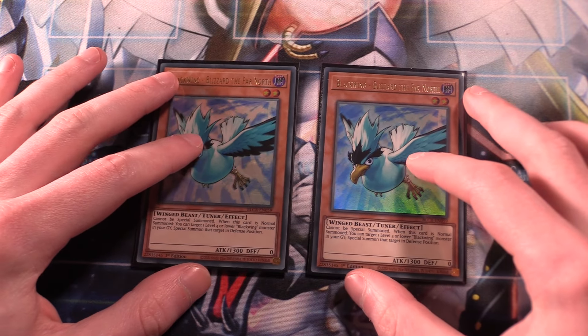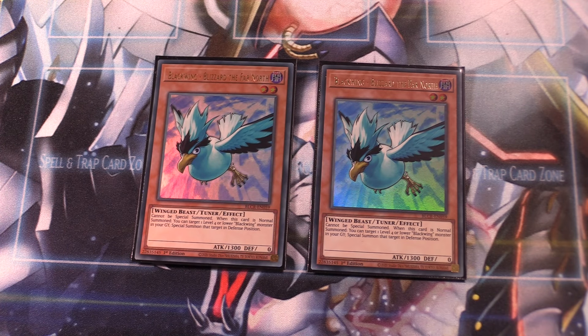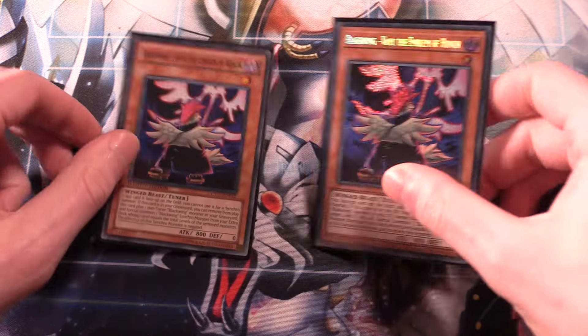I know a lot of decks run Blizzard at three, but I just don't really like that idea. I find Blizzard to be a really good recovery card and not necessarily a combo starter. Blizzard cannot be special summoned, but when normal summoned, you can target one level four or lower Blackwing monster in your graveyard and special summon it in defense position. Considering Blizzard is a level two tuner, you can bring back Blackwings to go for synchro plays. With a lot of playtesting, I find two copies is more than enough.